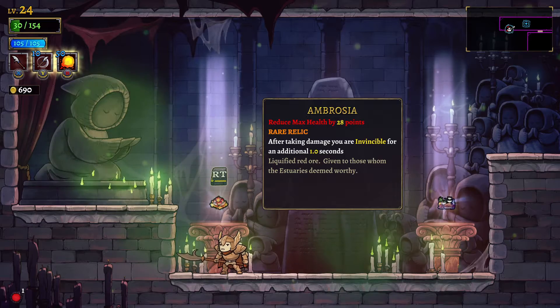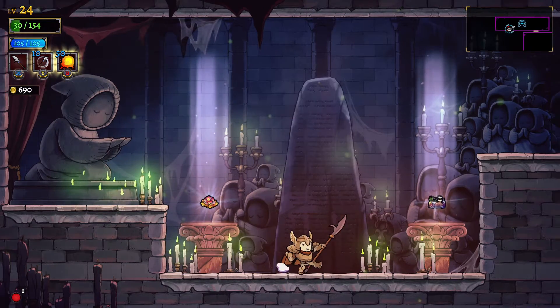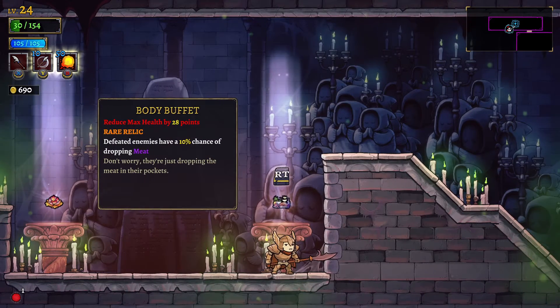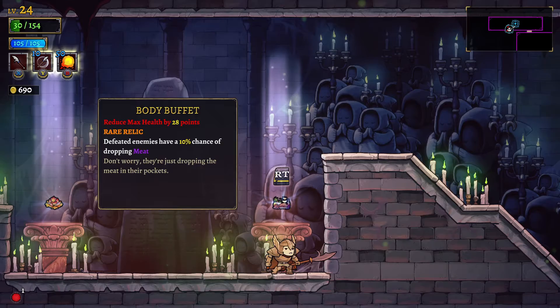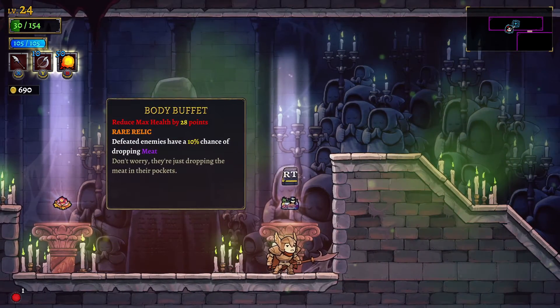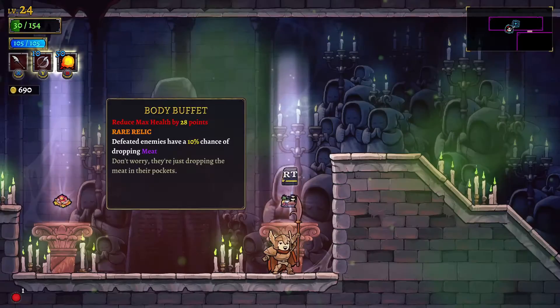What do you have here? Ambrosia - turn invincible when you get hit. And Body Buffet - heated enemies have a 10% chance of dropping meat. I think I want to get this because I do need that healing. Pretty low on health right now.